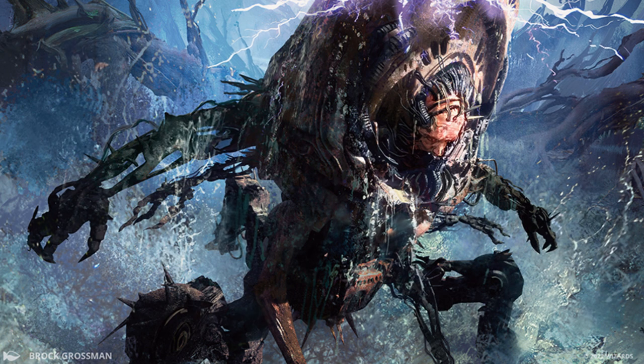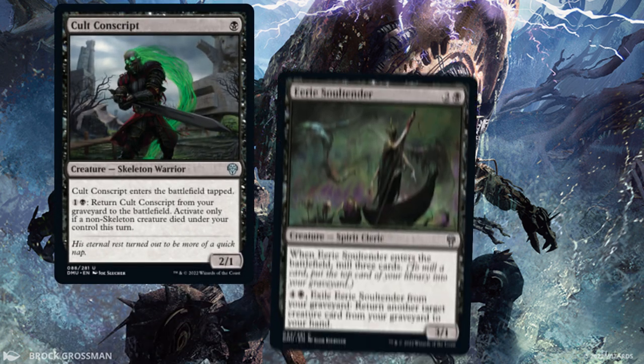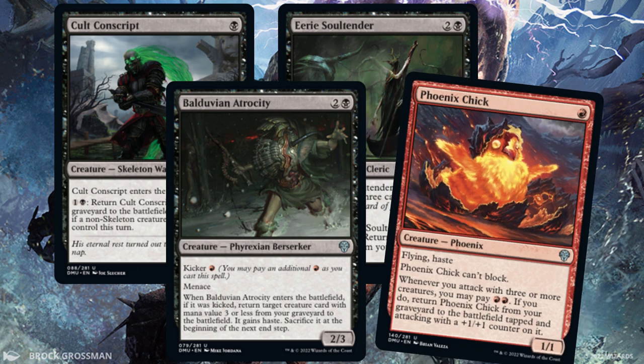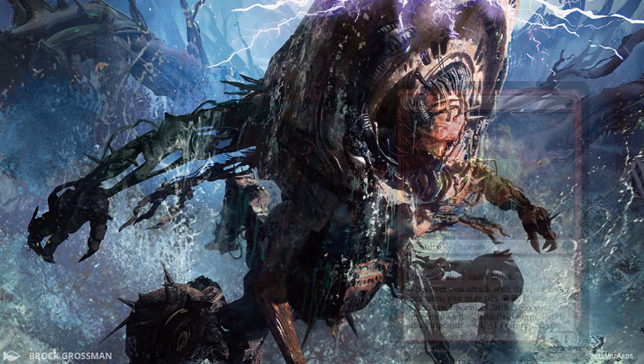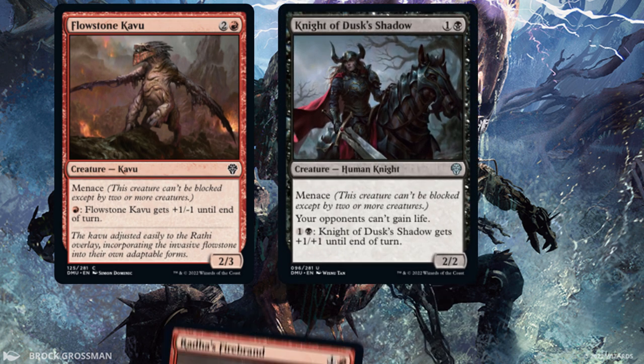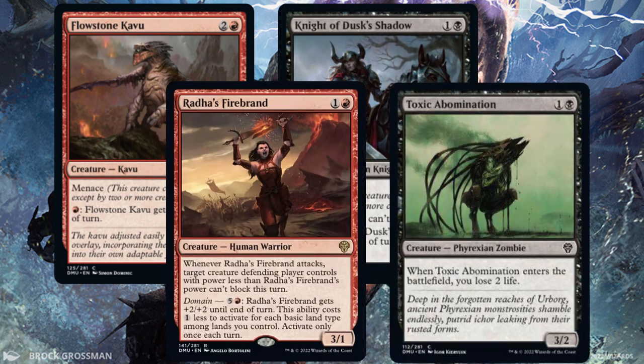The grave is no obstacle for creatures like Cult Conscript, Eerie Soul Tender, Balduvian Atrocity, and Phoenix Chick. You'll want to round out your deck with generally aggressive creatures like Flowstone Cavu, Knight of Dusk's Shadow, Radha's Firebrand, and Toxic Abomination.